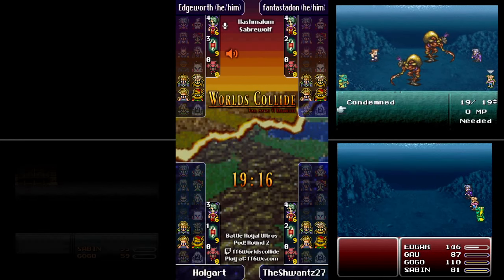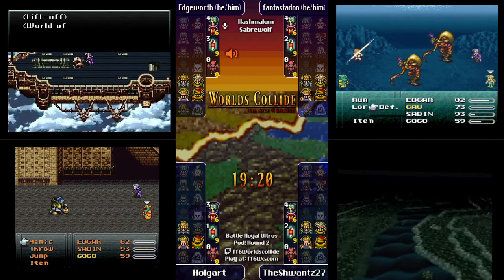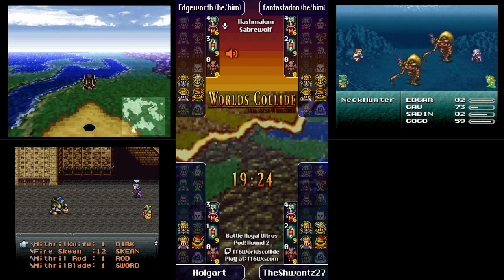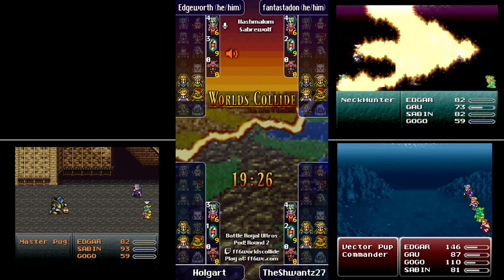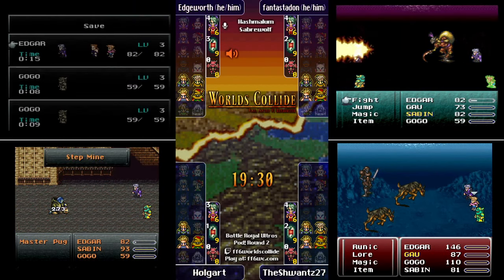Phantastodon and Schwantz are getting their early level-ups going through the Veldt trench, which is Gau's other check. Edgeworth is probably about to do the camp for his levels — oh, he's going to do the camp. Nice.